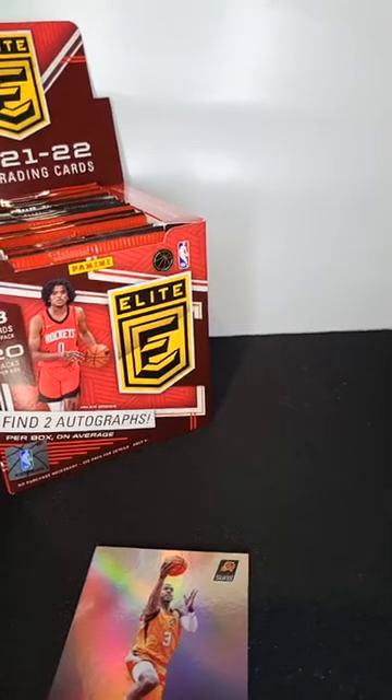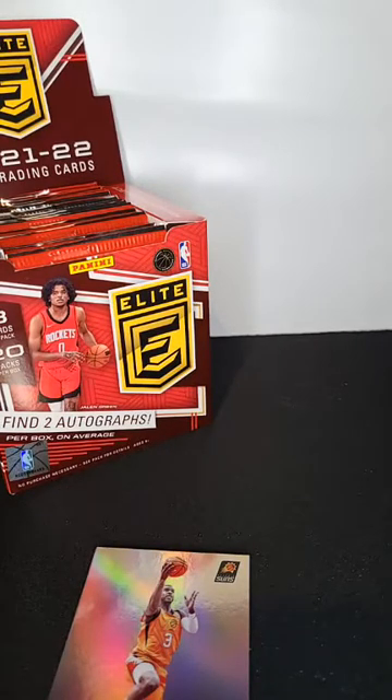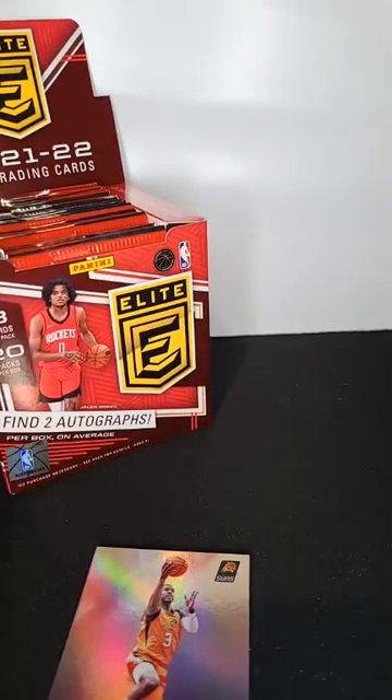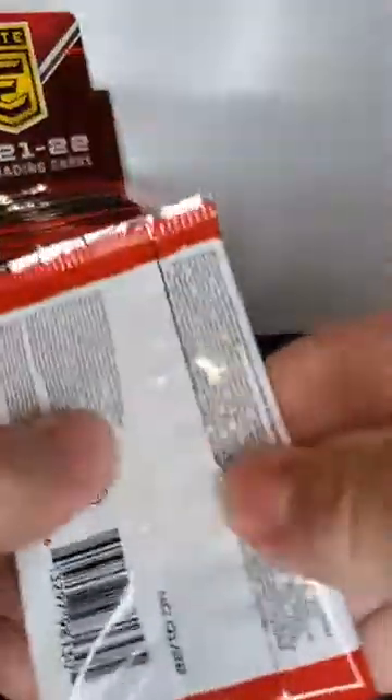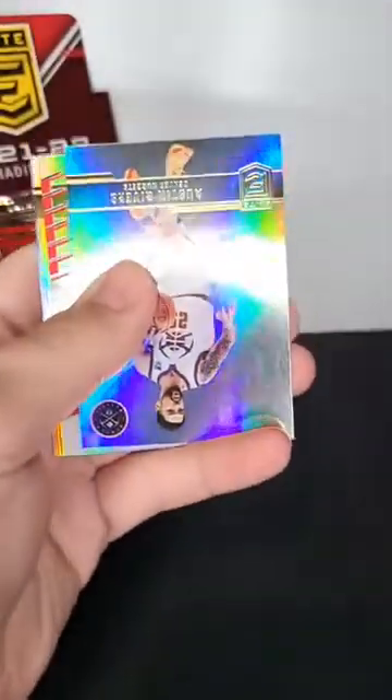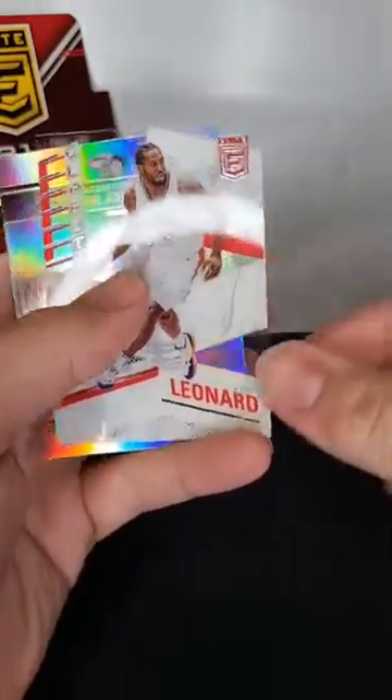That's our first auto. Not going to lie — tad underwhelming. But it is numbered to 49, which is good. Cleveland Cavaliers go to Anga M. Then Chris Paul, Yusuf Nurkic, and Seku. Christian Wood, Lori Markkanen. Got an acetate — Kawhi Leonard Clarity insert.